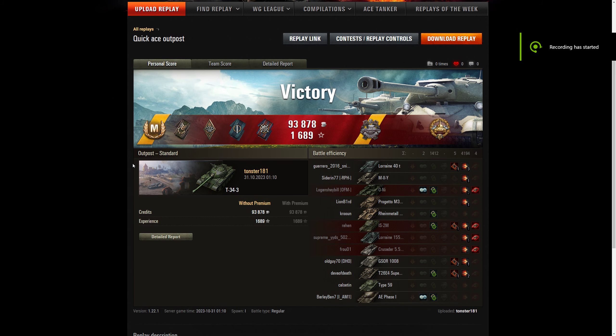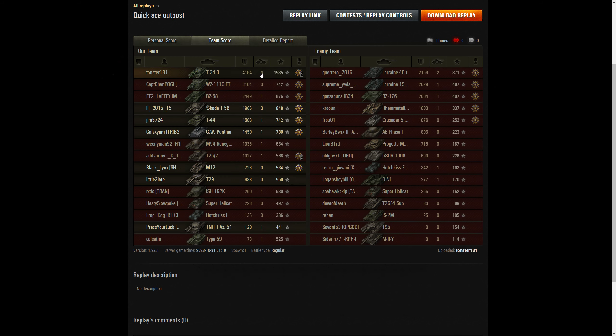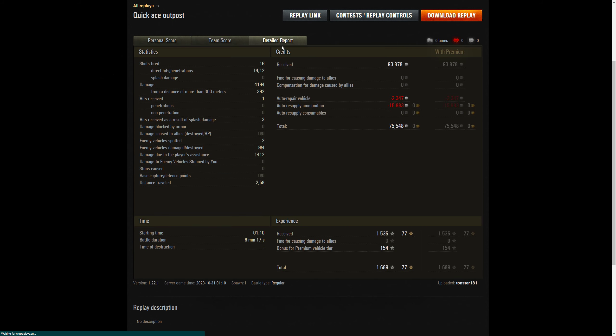Here we are at the after action - we did get an ace of course. We got a Pascucci's Medal because we killed both arties, and a High Caliber for our 4194 damage, 4 kills, and 1535 base XP, which is getting up there. Our BZ 58 was second on XP and we ended up a thousand damage ahead of everybody else.